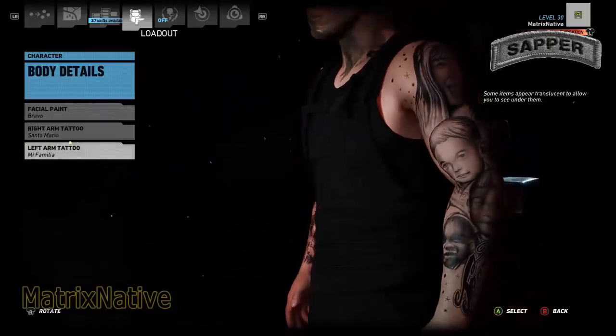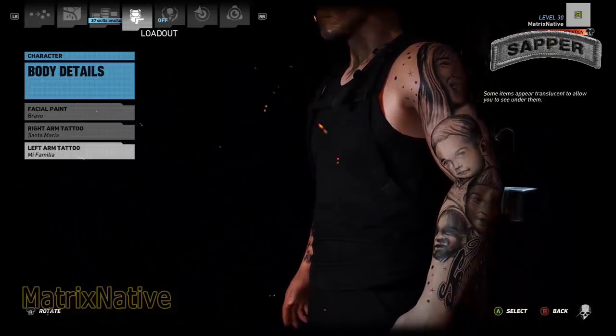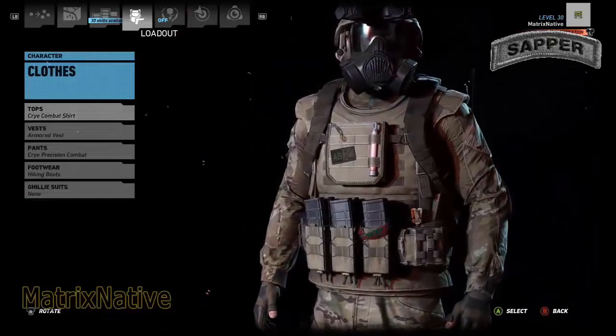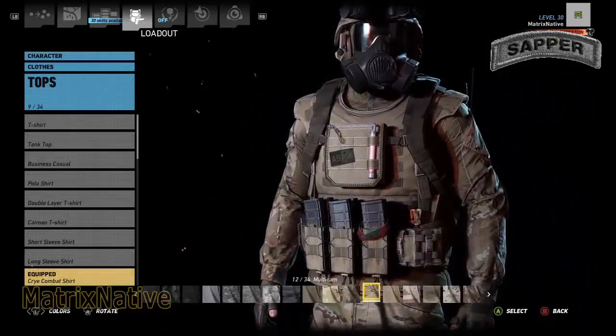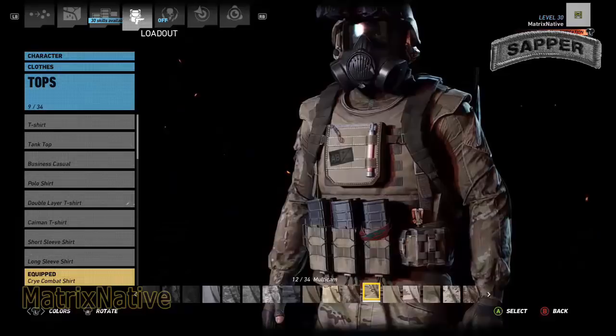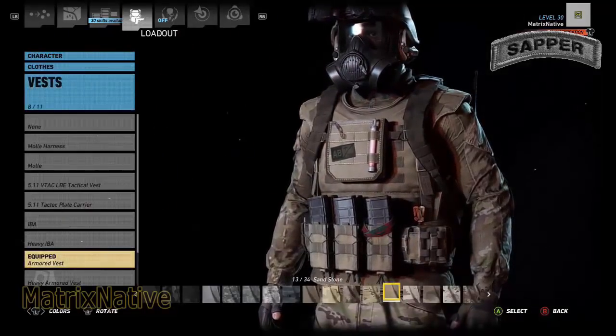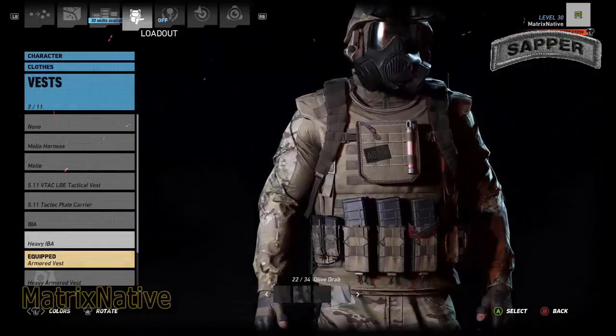Right arm, obviously Santa Maria. Left arm, me familia as usual — status quo. Clothes today: tops, we're going to keep it real. We're going to go with the Crye Combat uniform, putting that in the 1234 multicam. Vest today: we're going to go with the Armored Vest today.